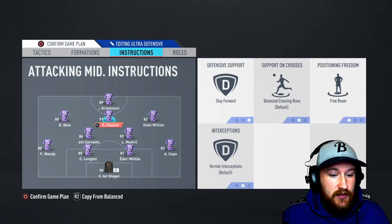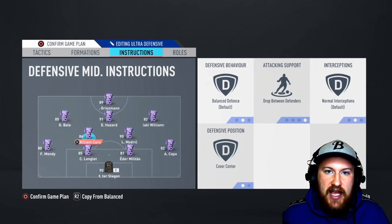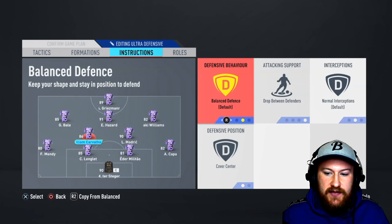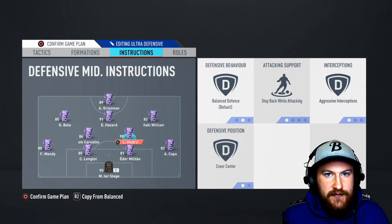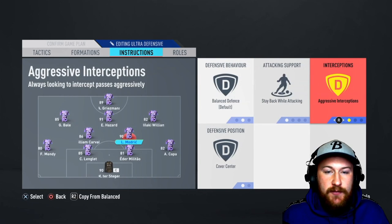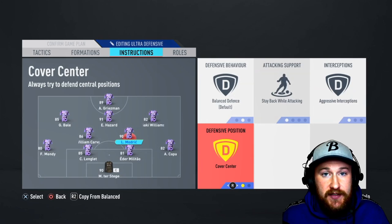Now this is where we make it really solid — two different instructions for the CDMs. For whichever defensive midfielder is big and physical, like William Carvalho in my team, set them to balanced defense, drop between defenders — so they essentially become a fifth defender sitting between the two center-backs — and cover center. For the other CDM, the less physical or better passing one, set stay back while attacking, balanced defense, aggressive interceptions to break up play, and cover center so they don't drift too wide.